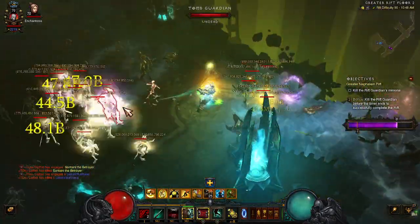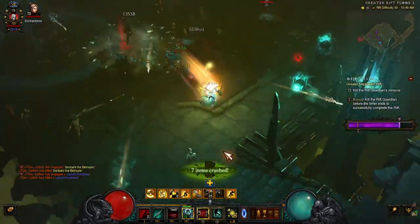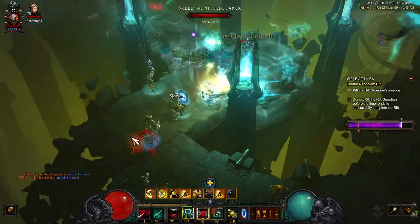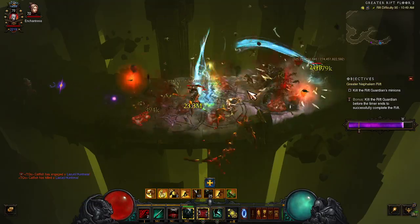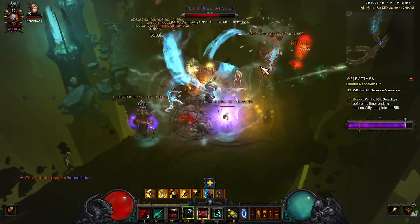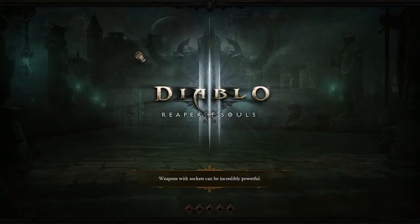It's a really good speed build and a good one to use to get everything you need for whatever build you're trying to put together. It's the free set, so if you're playing Necro this season you can put this together for basically free. None of the items are particularly hard to get. The hardest thing is probably Scythe of the Cycle, but it's not even the rarest Scythe. The rest of the gear has pretty decent drop chances — it's not a very difficult build to put together.